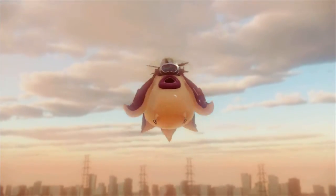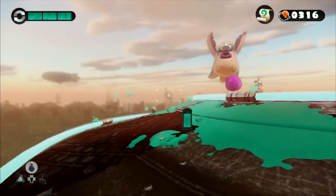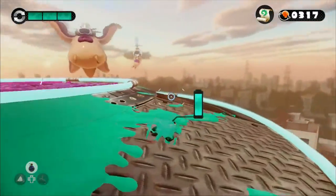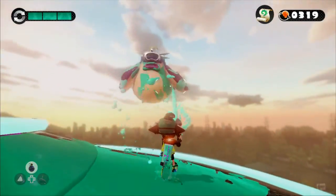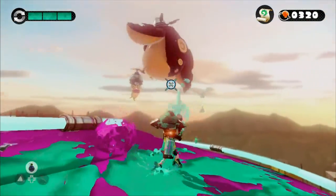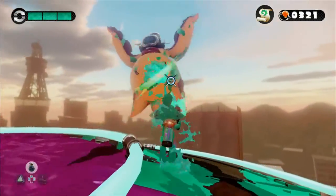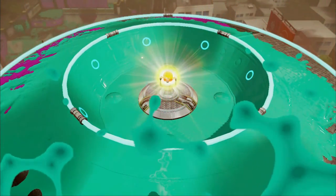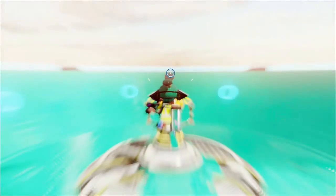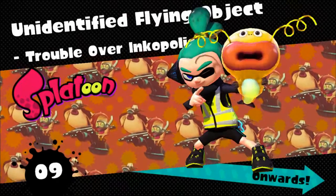I'm going to switch to burst bombs for this — I think they will be more useful, just covering the ground. Had some nice damaging hits on him. There we go. Is that fish? There we go — pretty good. So we seem to have solved the UFO issue, still the missing great Zapfish issue but we'll get to that soon enough.